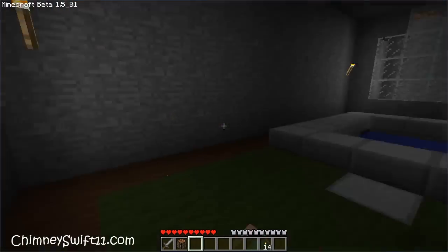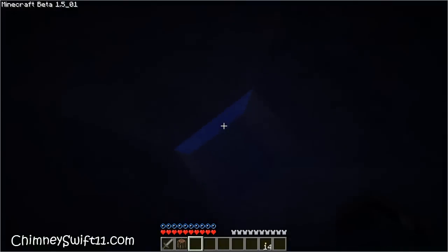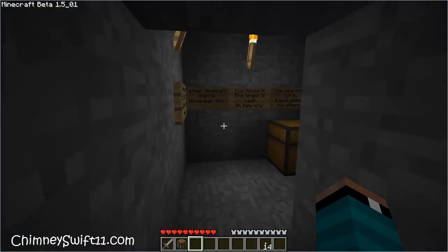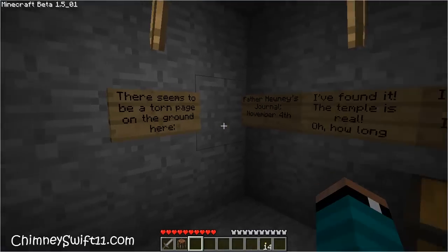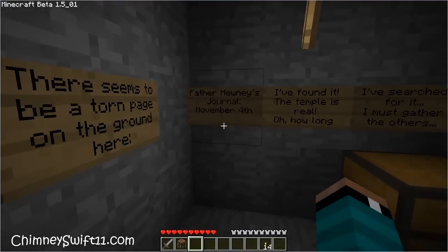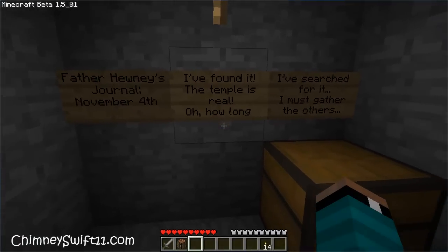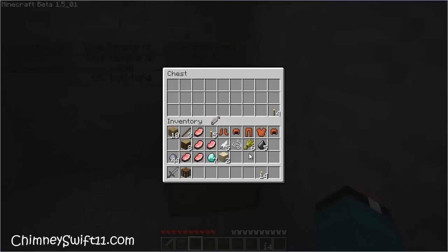But I think the only way to go now is down here. That guy's crazy, man. And here we go. There seems to be a torn page on the ground here. Father Hewney's Journal, November 4th: 'I've found it. The temple is real. Oh, how long I've searched for it. I must gather the others.' So we've got a cooked fish and some more torches.